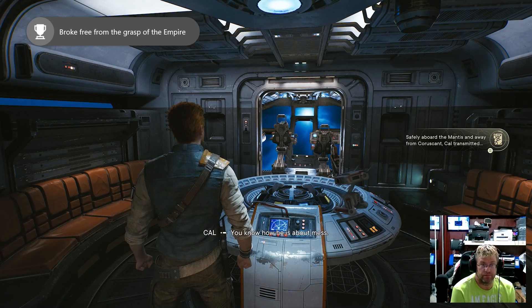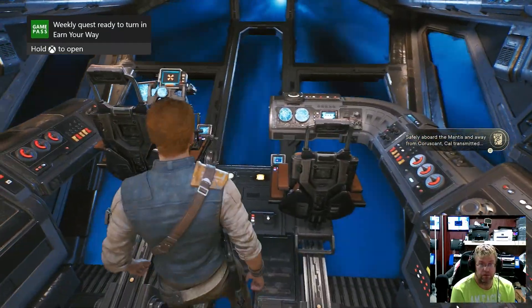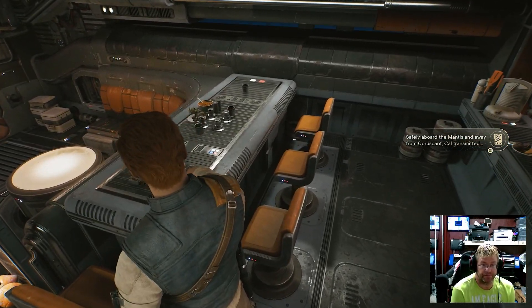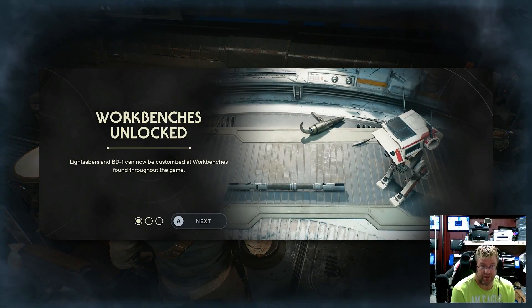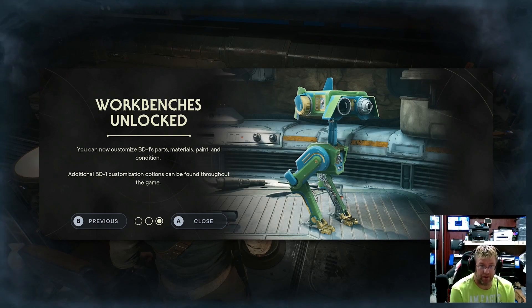Versagra — free from the grasp of the Empire. We have a weekly quest. BD-1 assembly — workbench is unlocked. Lightsabers and BD-1 can now be customized. Workbenches are found throughout the game. You can now change your lightsaber blade color, components, materials, and wear condition. Additional lightsaber customization options can be found throughout the game. You can also customize BD-1 parts, materials, paint, and condition.